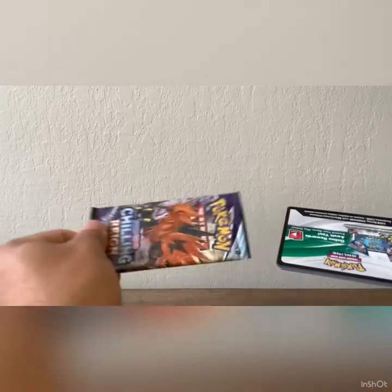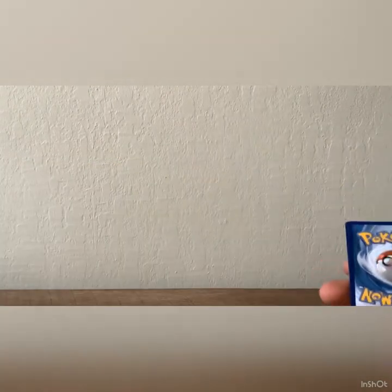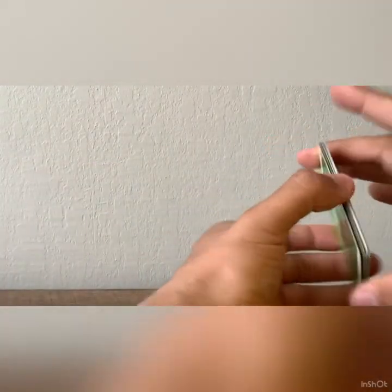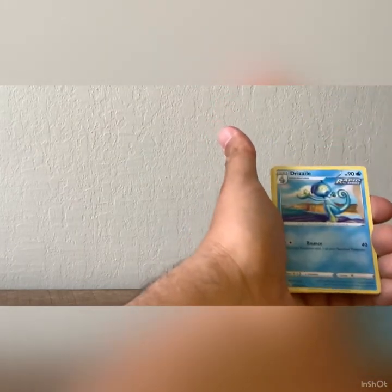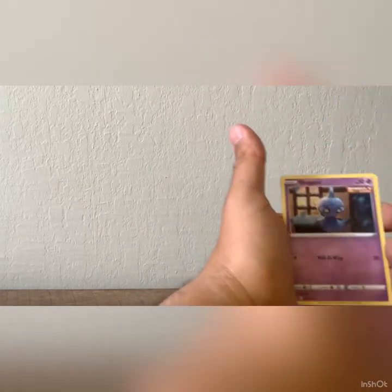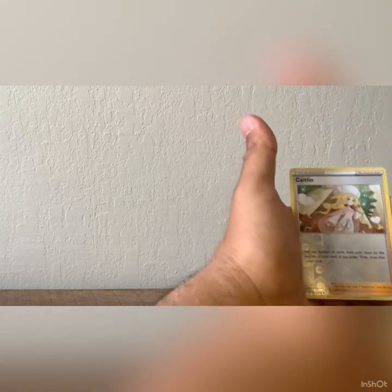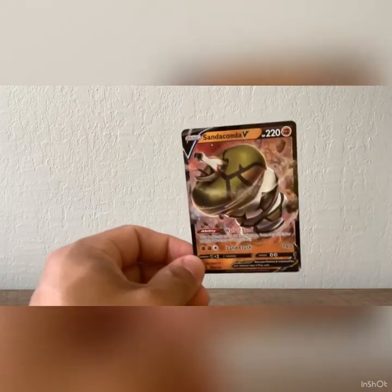That was not really anything that we pulled today. Alright. Charizard tin: 1, 2, 3, 4. Leaf Energy, Welcoming Lantern, Drizzile, Rugged Helmet, Yamask, Cofagrigus, Shuppet, Scovillain, Spheal, Caitlin, and a Snorlax V — what is up with all the V's today?